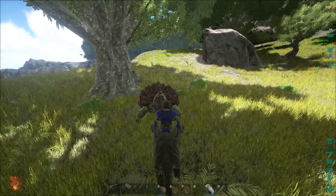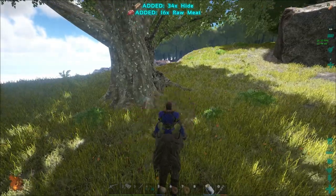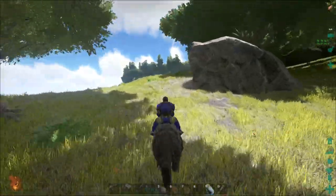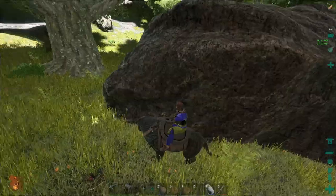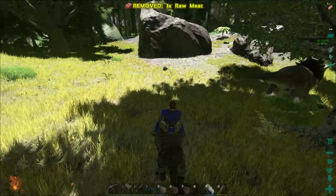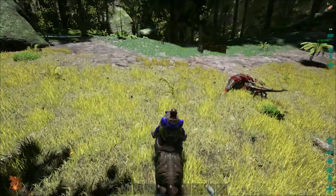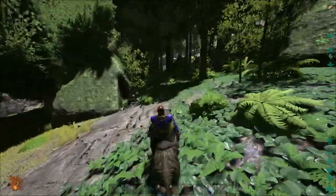I really need to work on getting a crossbow instead of using the regular bow. Crossbow is much better - I like how quickly it applies the torpor. Lots of hides and regular meat, no prime meat though. Star here needs to get a little bit of stamina back. I did come out this way because I'm really looking for a couple of different things - I'm still looking for a Doedicurus and I haven't even found one yet. Poor parasaur just got rocked. Enjoy your meal, Dilophosaurus.